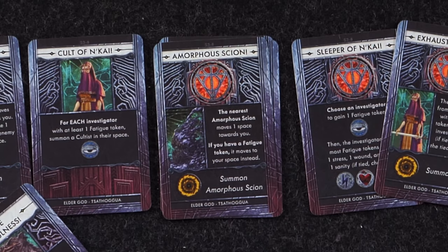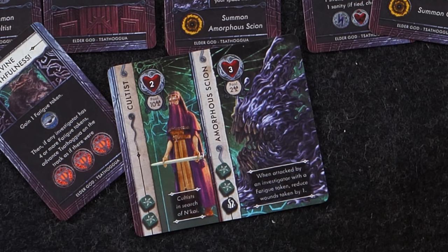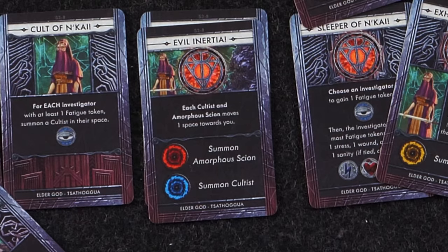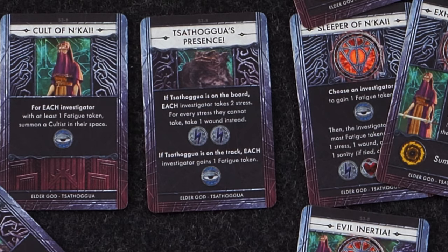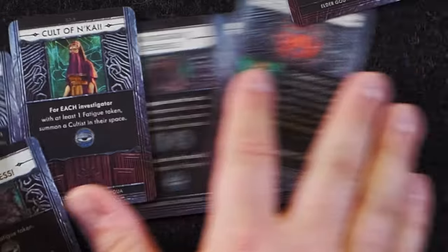Amorphous Scion card: the nearest Amorphous Scion moves one space towards you; if you have a fatigue token, it moves directly to your space. Summon an Amorphous Scion. The Amorphous Scion miniature: three damage, pool of two, one black and two green. When attacked by an investigator with a fatigue token, reduce wounds taken by one — he's got a shield. If you're tired, you work worse against them. Evil Inertia: each cultist and Amorphous Scion moves one space towards you, then summon one of each. Tessagua's Presence: if Tessagua is on the board, each investigator takes two stress; for every stress, they cannot take one wound instead. If Tessagua is on the track, each investigator gets one fatigue token. That card is crushing.